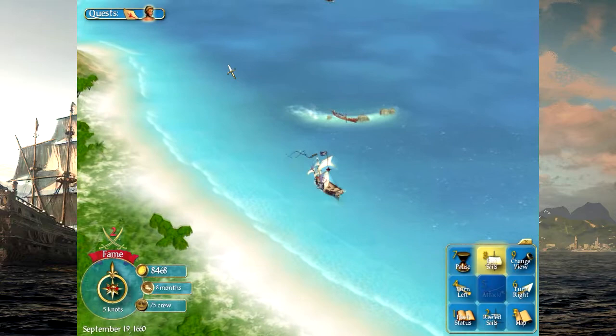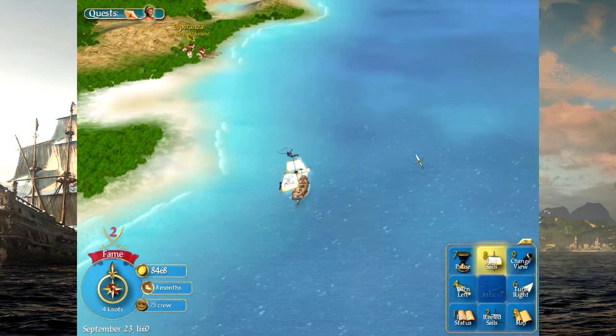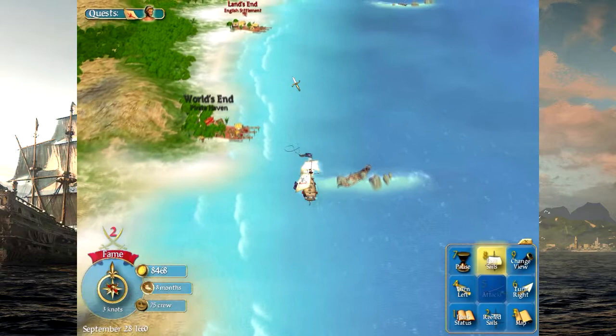We also took on Baron Raymundo, though we only got a little piece of the map we needed. So we need to pay another visit to Baron Raymundo. But first, we're going to go ahead and acquire Henry Morgan's treasure and get pirate number one here in the Caribbean very upset with us.